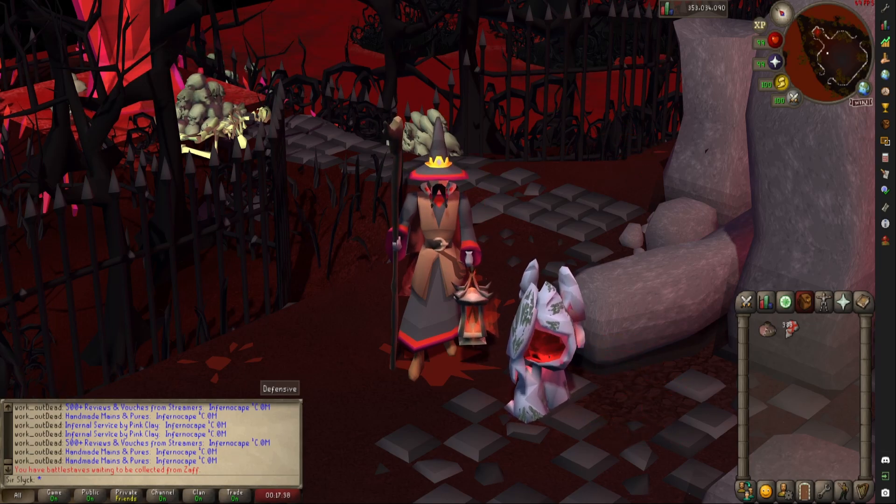I would recommend doing the Guardians of the Rift minigame to get the entire Raiment of the Eye outfit, to get the extra 60% runes when crafting. Without it, your profits will be much lower. Also, if you do the minigame until you reach 77 runecrafting, you might be able to afford the outfit and likely you're going to get the Abyssal Needle, which can stitch all of your runecrafting pouches into one colossal pouch, making runecrafting in general a lot more efficient.